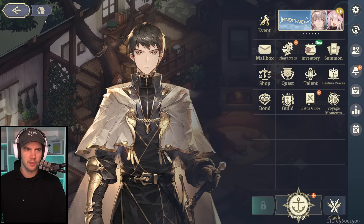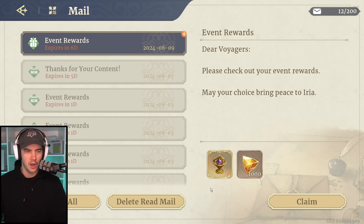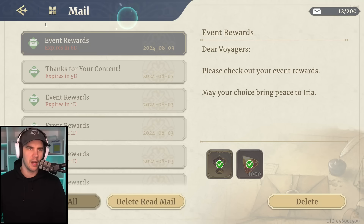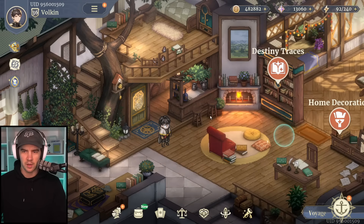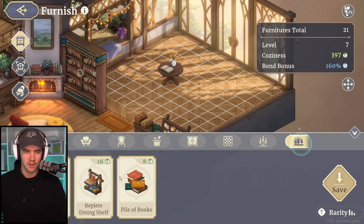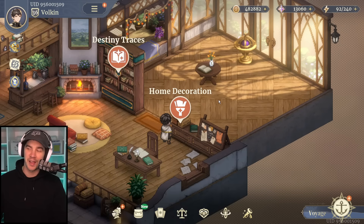Happy days. Let's go back out and check our mailbox. I feel like it's so much more intuitive on the phone. Anyway, it's this little item here. If you're wondering what that is, go ahead and claim it, and then we can go over to the home decoration. For those that like collector stuff, this one is there for you and you can put it in there.